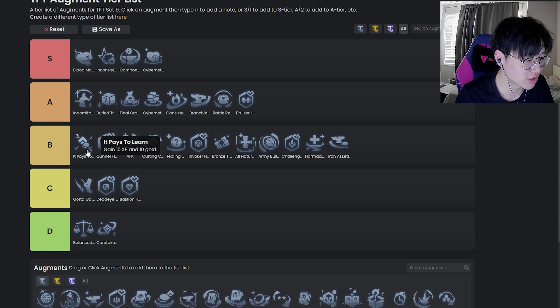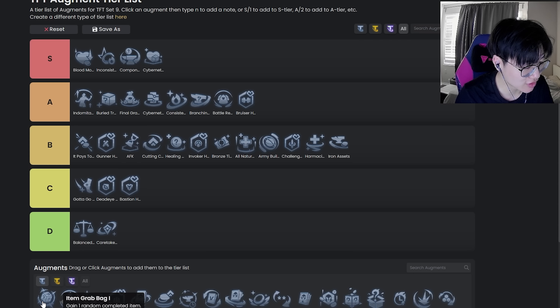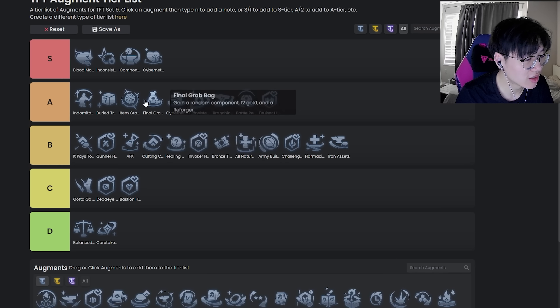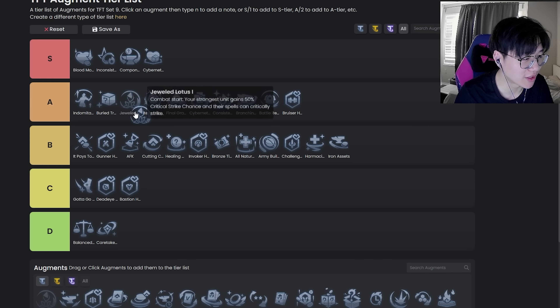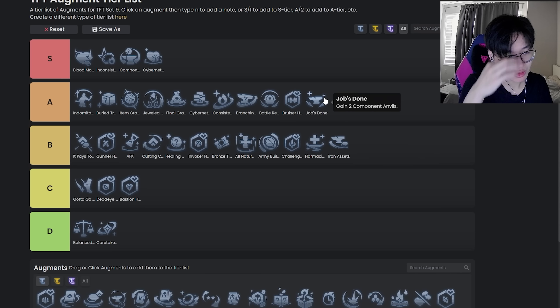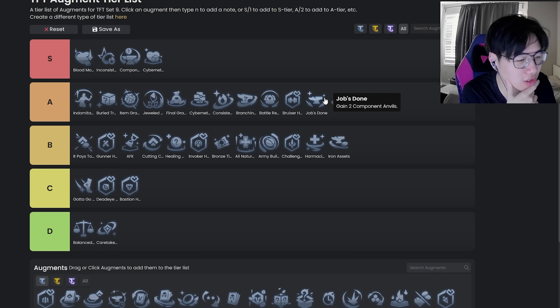Pace to Learn is probably top of B — it smooths out your curve. It's a legend-specific augment (I think it's Sona). It's pretty good but also kind of whatever. Item Grab Bag is also legend-specific but actually quite good — probably top of A, since most items you'll get are always going to be useful. Jewel Lotus is top of A tier but not very top — it's worse than the S tier augments. Before the nerf it was S tier for sure, but after the nerfs it's not that strong.